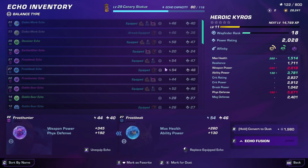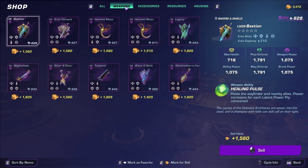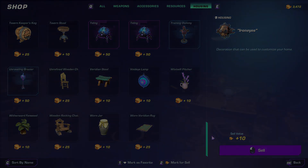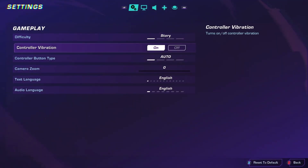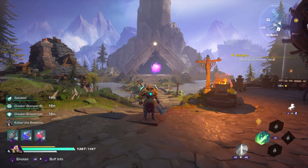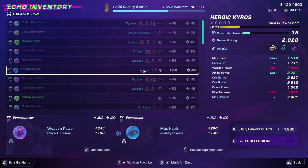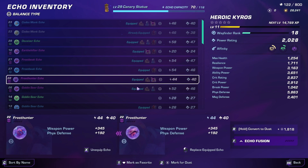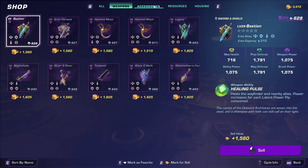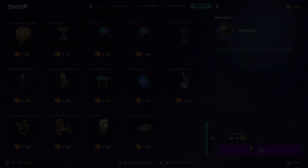Wayfinder memories are going to be able to be viewed so long as the required wayfinder has been summoned, regardless of which wayfinder is currently equipped. So if you come across one that says Grendel's memory and you have Grendel, you'll be able to look at it even if you're running around as Windgrave. Before, you'd have to stop, summon Grendel, look at the memory, then switch back — which wasn't helpful if you were in a higher-level area. Being able to interact with it right then and there no matter what character you're on is going to be a good thing.